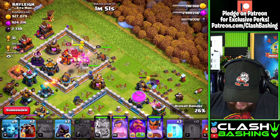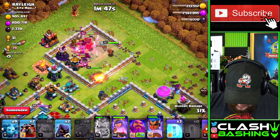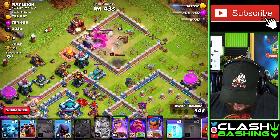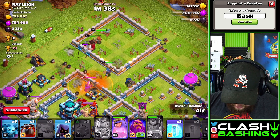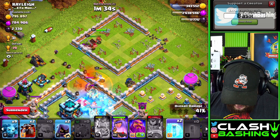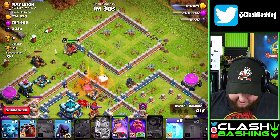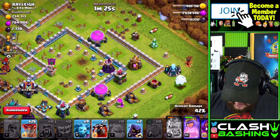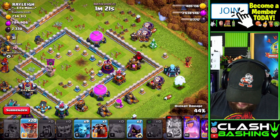Let's pop the king's ability so he can try to get through that inferno. Nice! If we can get this scattershot down, that'll be amazing. We do need to try to work on the queen, but we can poison her as we work through. Let's go ahead and hit the queen's ability. The queen's poisoned — let's freeze right here. Get the queen! Level 68 queen is down — nice! All right, let's fly in our hound: 1, 2, 3, 4.